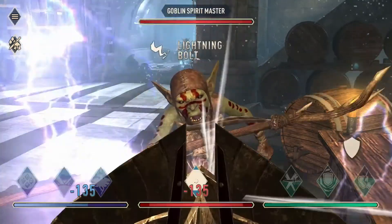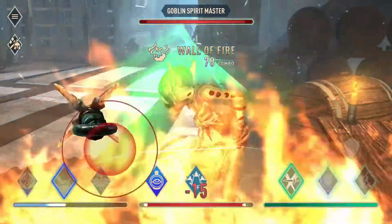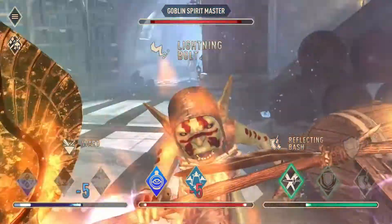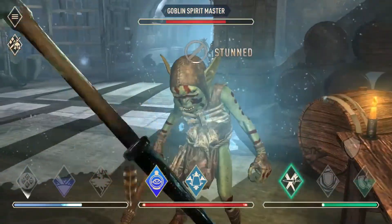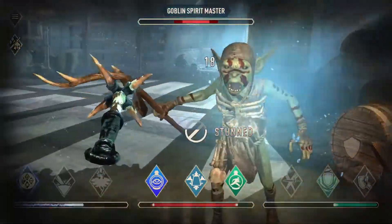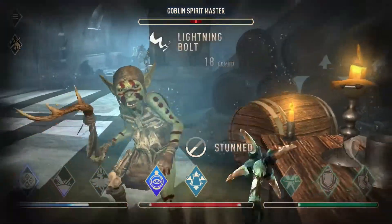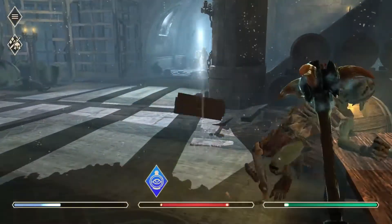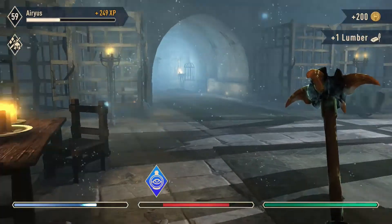I know that I have to cast resist elements first, then follow up with ward as soon as it's available. I'll launch my attacks, using the bashes to keep them from attacking or stunning them as much as possible. I have to fight through the stuns myself just to make sure I keep the pressure on the goblin. I came out of that with plenty of health left.